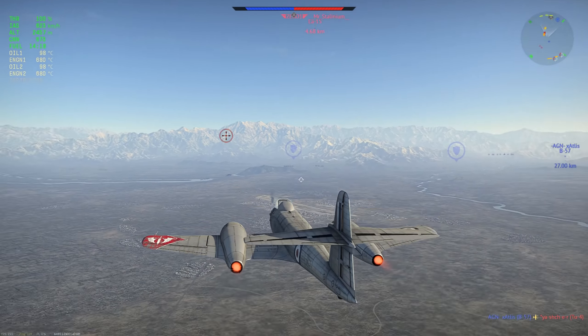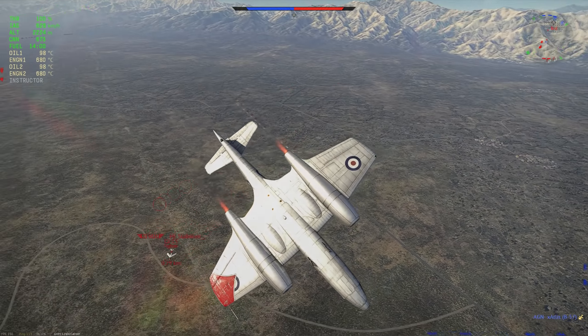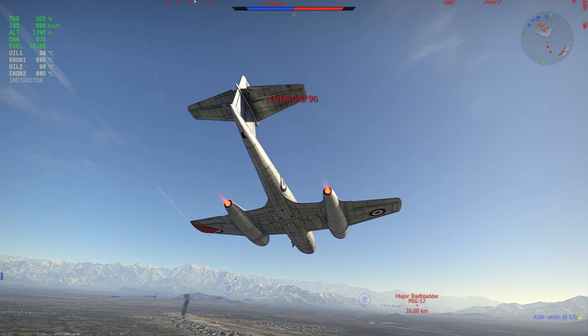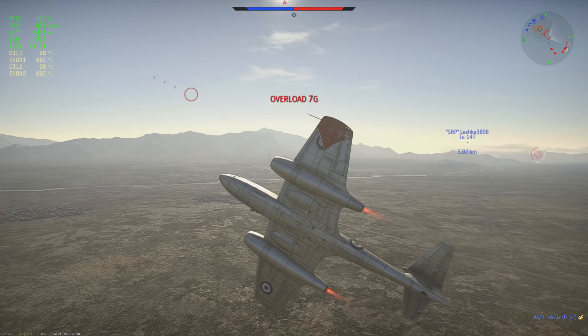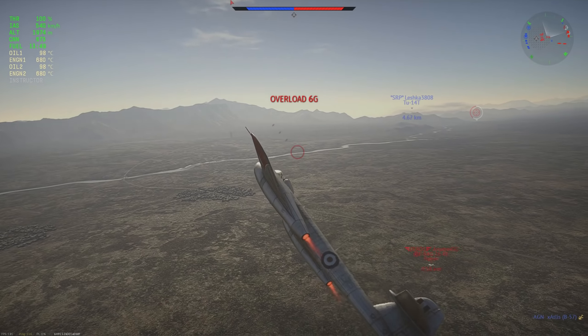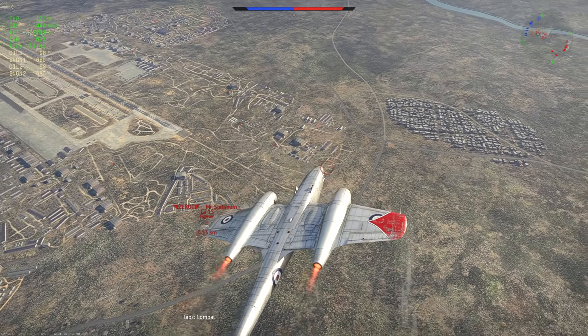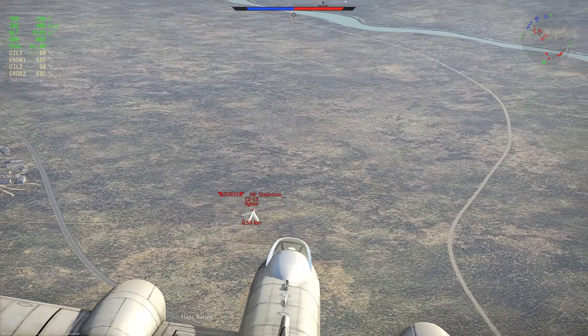An LA15 comes in — I was expecting him to go for the F9F, actually, because he's behind me, so I'm not too sure why he went for me. We'll turn with him. Keep in mind there's an F84G in the area — and now I see him, just in time. Dodged his shots appropriately. I lose the LA15 but he turns back into me, luckily. If he had turned away I probably would have been an energy trap. I shoot a bit at him, get a crit — quite lucky I have to admit.